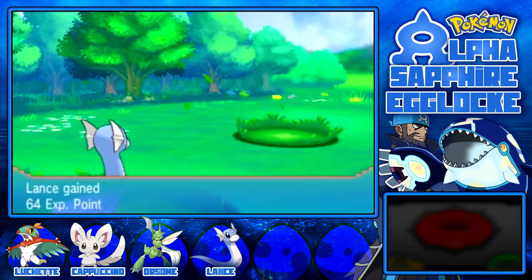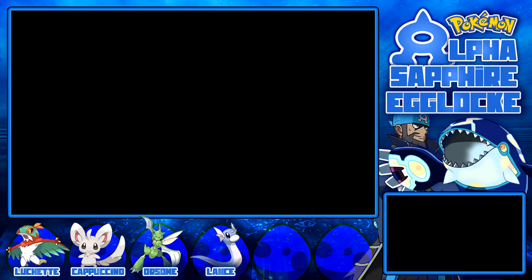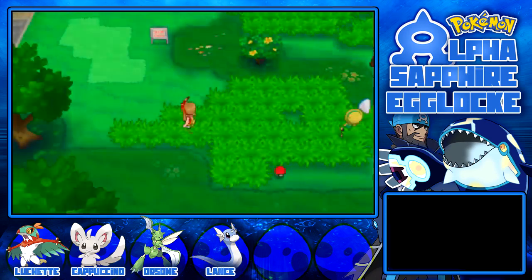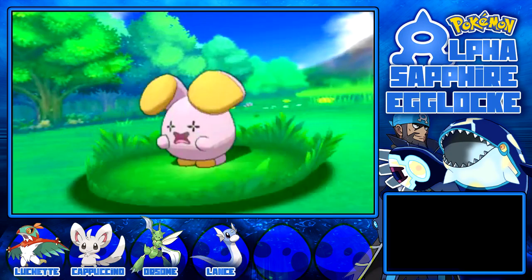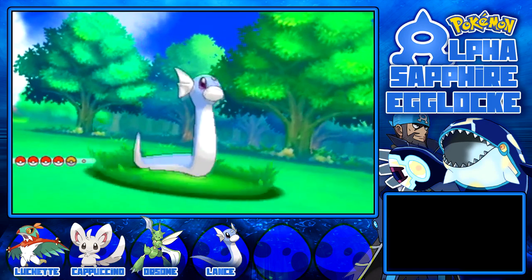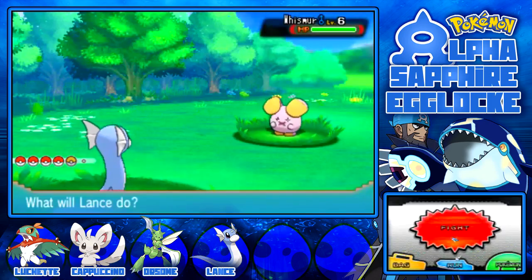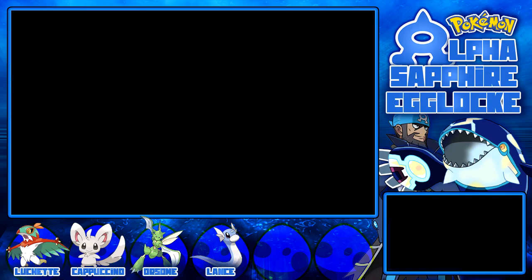Do we trade it in now, or do we go catch a Whismur from the Rustboro Turf Tunnel? I think that's what we'll do. Someone sent in Minchino - who thought that was a good idea? I'm going to swap the egg for a Pokemon, because we'll get some experience from all the battles to get over to the cave. This is a bit of pre-gym grinding, I guess.